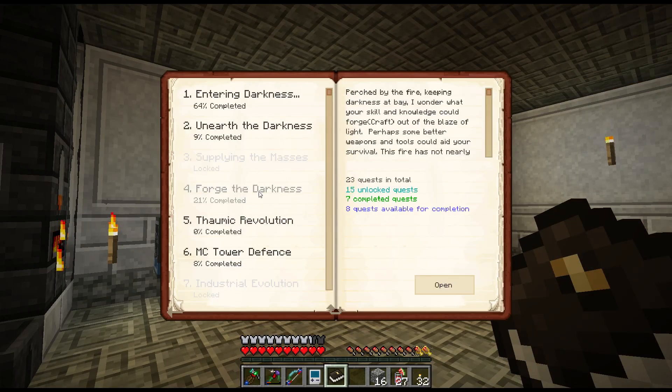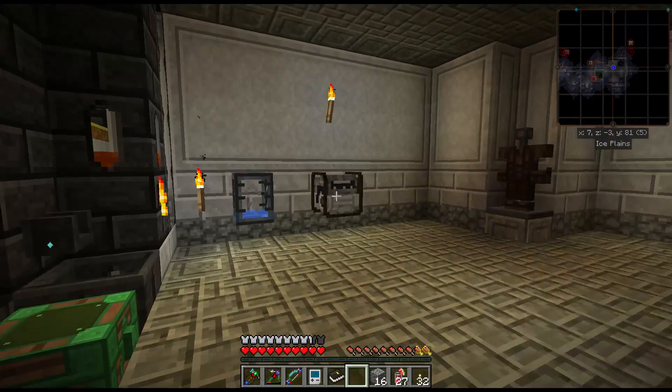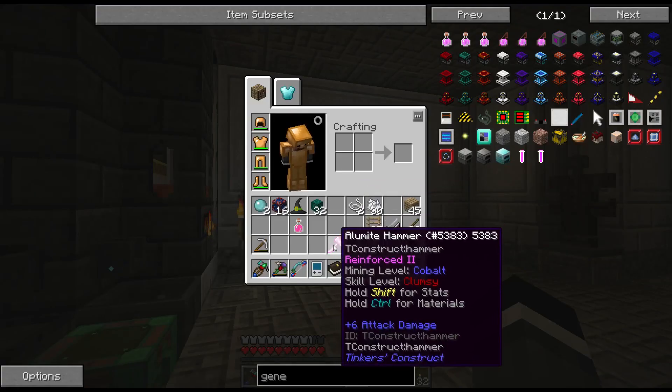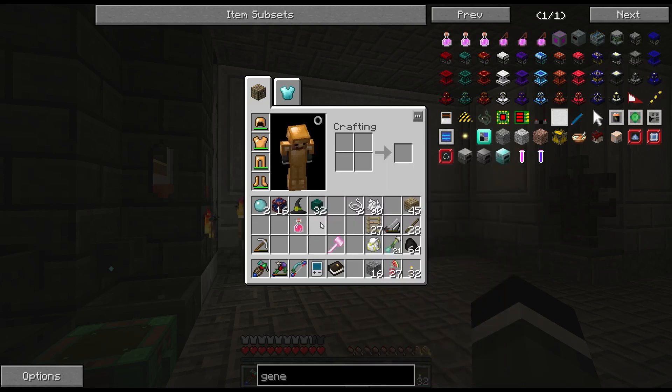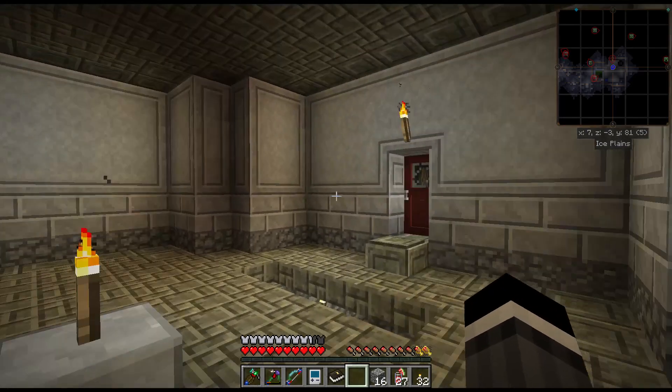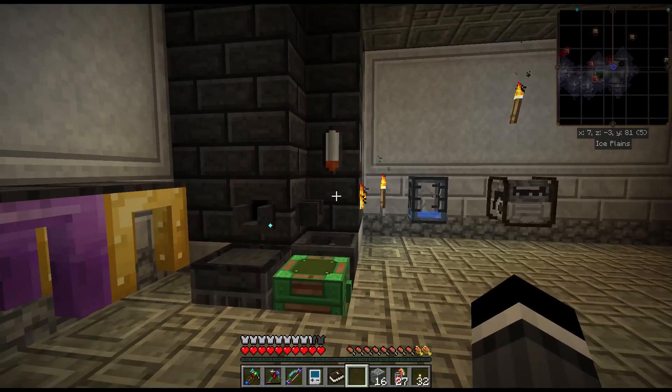I did unlock the Thaumic Revolution a while ago, not ready to get started on Thaumcraft yet but we will soon. What I want to do is get my crossbow done, which we talked about last episode, do a little more mining, and get this hammer skilled up. It does start with a modifier so I could put auto-repair on it right away, although it has 8,000 durability.